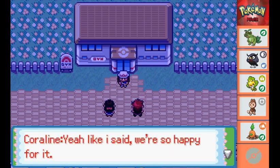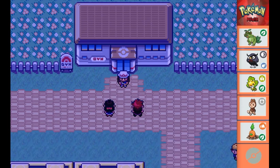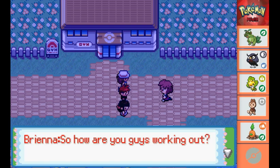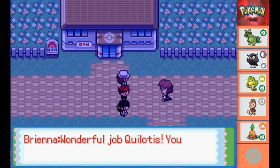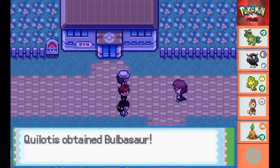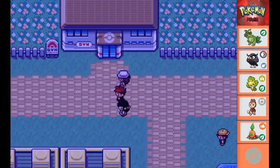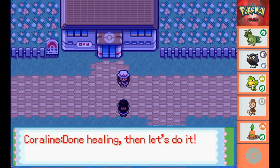First of all we have a word with Caroline and the other one whose name I can't remember right now. Then we get introduced to this guy again, and we get a Kantonian starter Pokemon from him and end up with a Bulbasaur! From the looks of it, it's my usual poison and grass type Bulbasaur, so I go ahead and call him Pumpkin. Because we've got another starter Pokemon, Caroline heals us straight away.